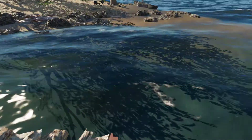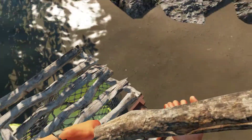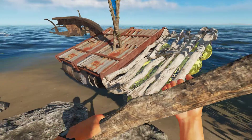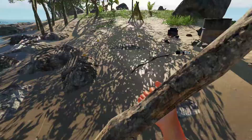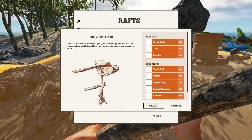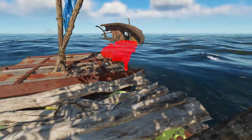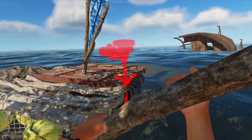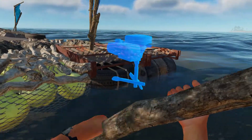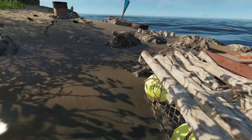Now let's go ahead and throw a motor on it as well. You have to jump off of the raft to get off the sail. And now we're going to put down a boat motor. Looks like it has to attach to the back — obviously.